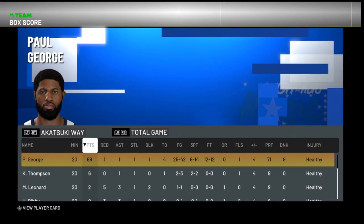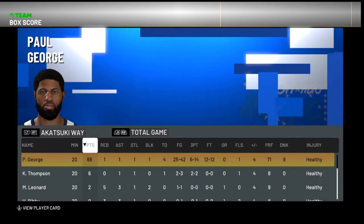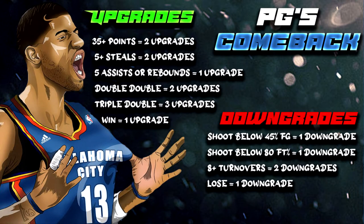Let's go back to the upgrade and downgrade panel. The 35-plus points — we made it, so that's two upgrades. Five-plus steals — we didn't make it. Five rebounds or assists — we didn't make it. Triple-double or double-double — we didn't make it. But since we won the game, we get one more upgrade. So we have three total upgrades in our bank!